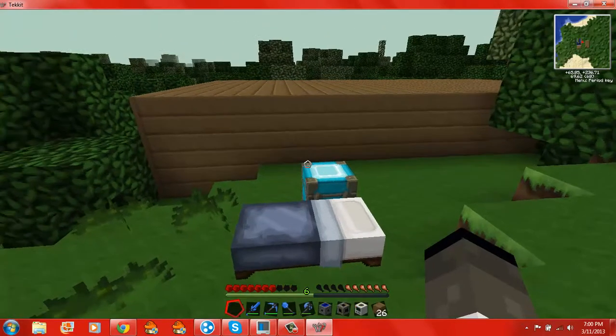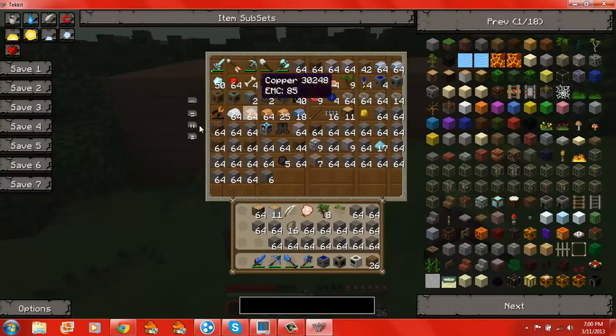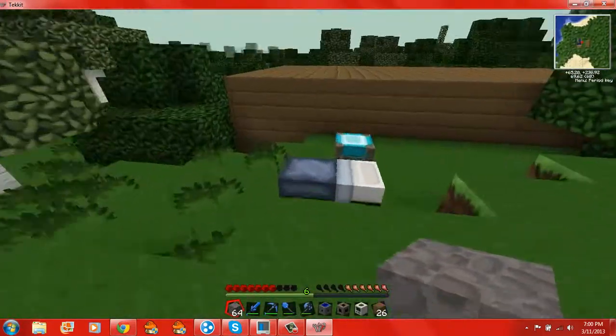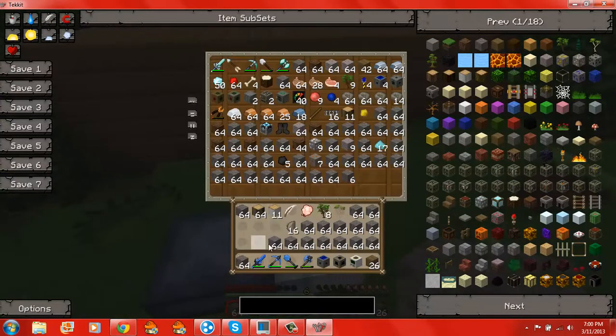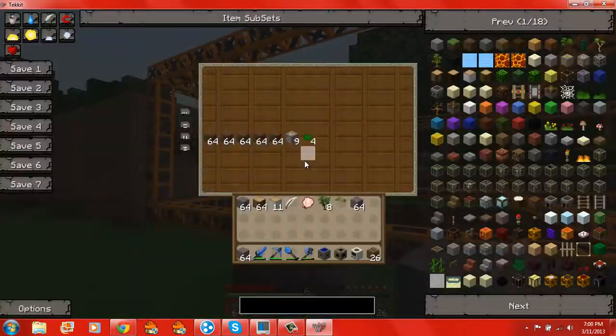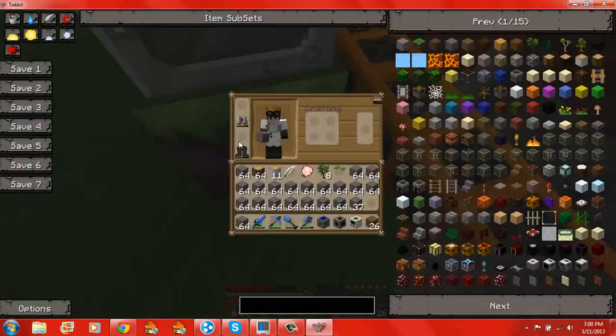I think maybe I can build a gold chest or something if we have gold. No, we don't have gold. Maybe we can build an iron chest, like a bunch of iron chests. I can build another diamond chest, except then I'm gonna need gold. We don't have enough space.